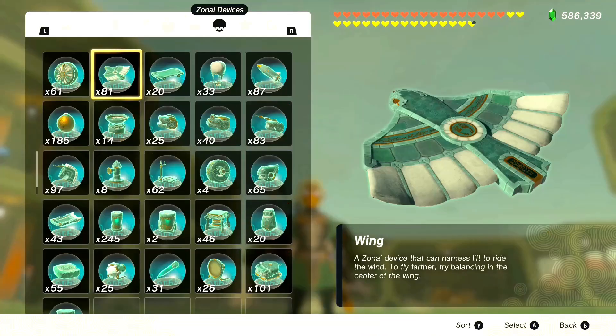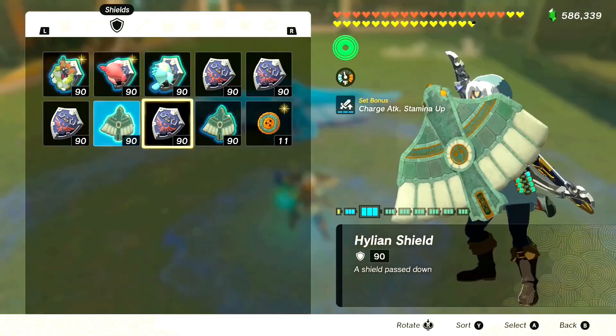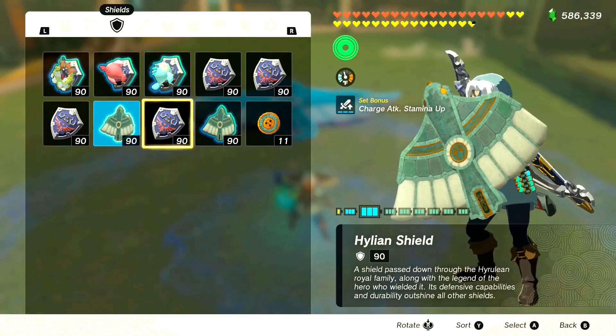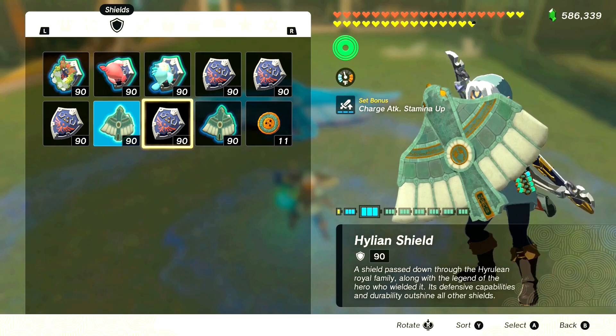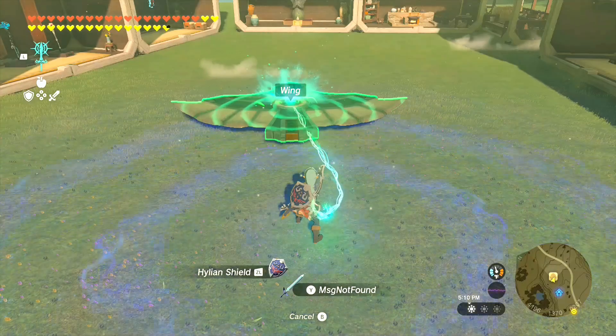First thing you're gonna need is a wing to fuse to your shield. You can see I have a couple wings already attached, but for the sake of the video we're gonna select this Hylian shield here. It's really good to do this on a Hylian shield, although you can cancel out of the shield jump so you don't waste durability on the shield — I'll explain that as we go along. We're just gonna fuse this to our shield.